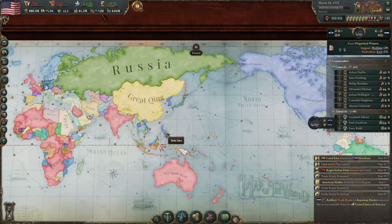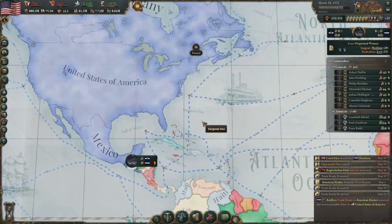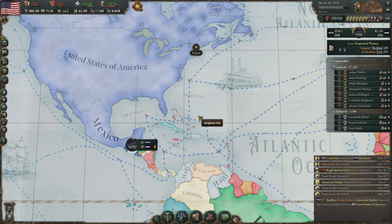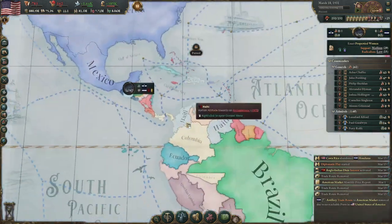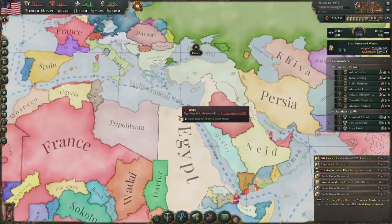I also got the Philippines, Hawaii, and other territories, though I couldn't always remember the historical territories of the United States. Eventually you can expand and take the Panama Canal via decision, and I ended up taking the Suez Canal as well for the extra prestige.